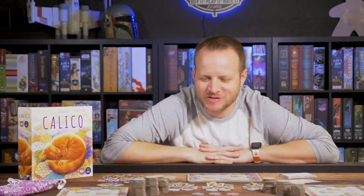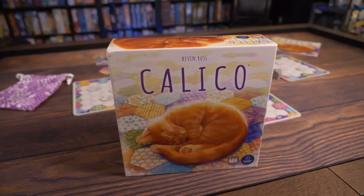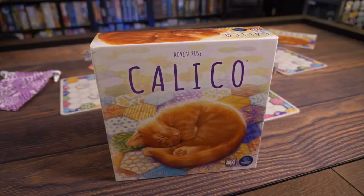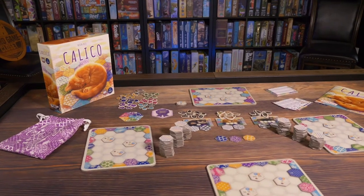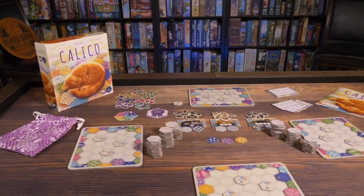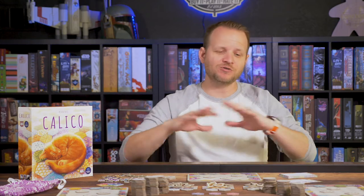Hey, welcome to the Board Game Closet. My name is Jimmy. Today I get to show you Calico, which is a retail version — there's no Kickstarter you gotta back, no 18 months you gotta wait. If you want this game you can go out and get it right now. I'm going to give you an overview of the game and tell you my Buy It, Play It, Hate It rating. Green means go buy it, white means maybe you wouldn't buy it but you'd always play it, and red means don't buy it and don't play it.